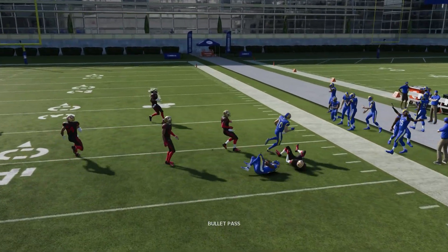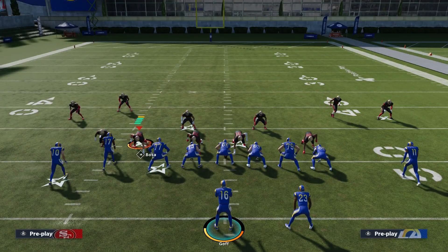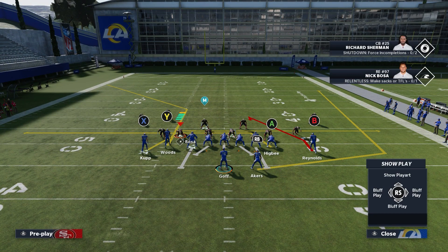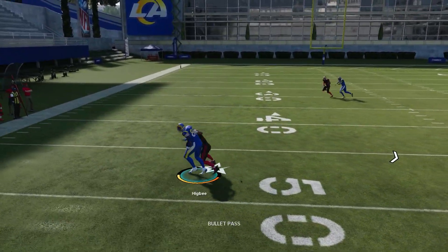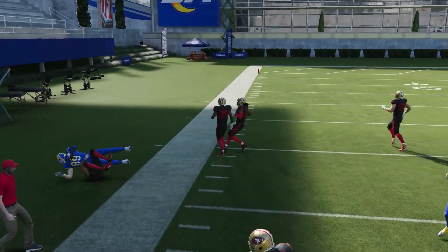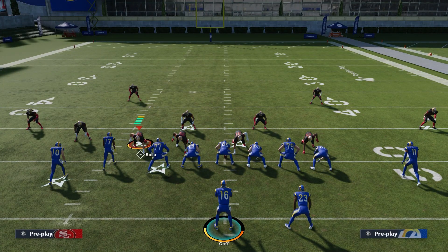We're going to hike the ball and right away we have the RB wide open. If you go for a possession catch on the sideline on that wheel route, remember: if they give you room on the right side, you've got to take it. Running the play again, we have a wide open tight end on the drag, and we shed a few tackles and burn up the field.